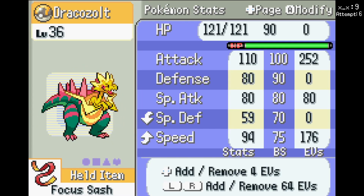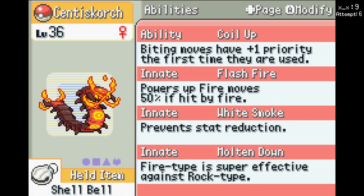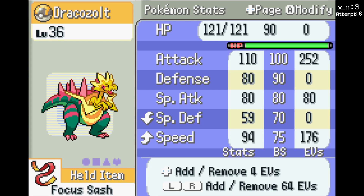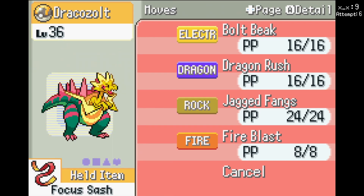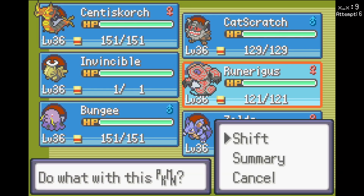Dracoult. I'm just gonna go for a rock move. Do I take reduced damage from rock moves? No, I'm pretty sure I just beat rock types. So yeah, I need to switch. And it's definitely faster than me — my speed is 64. Dracoult is not slow. It's Naive, so it could Bolt Beak too. The problem is I want to go into Shedinja on a Bolt Beak, but if he goes for Jagged Fangs, it's still fine. Let's just go into Runarigus — that pretty much covers everything. It also has Dragon's Maw. This thing's just kinda terrifying.